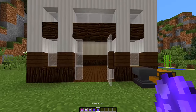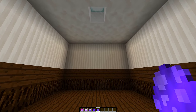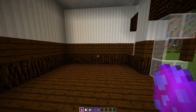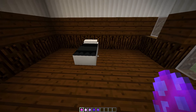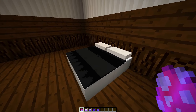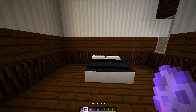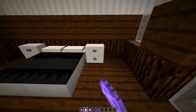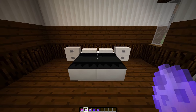Now that we have all these items, we can start building the bedroom. I have a little room set up here. We'll start with the bed — I'll place it over here, right-click with the egg to place it, then make a double bed by placing another one next to it. Look how awesome that design looks! Then we grab a bedside table and put one to the left and one to the right of the bed.